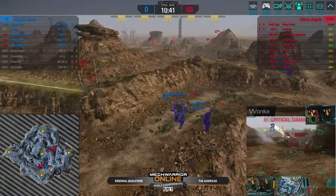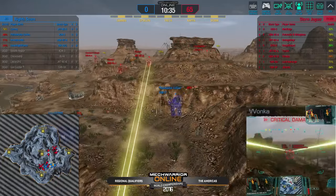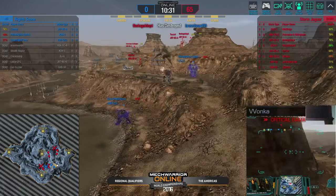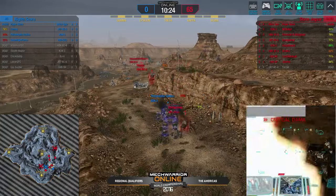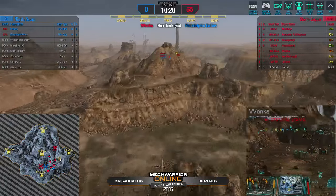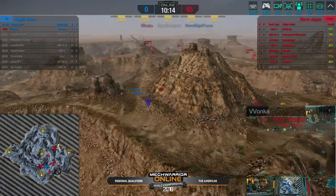Some great trades by Wanka in the Hunchback 2C, doing a great job keeping pressure on. This is inevitably going in favor of Storm Jaguar. The damage is just too much to bear for Nightscorn, and they are going to go down systematically as Storm Jaguar moves in for the kill. That was an extremely one-sided match. I was hoping Nightscorn would be able to get some ground, but Storm Jaguar just played this perfectly. I know these two teams have been scrimmaging each other and are very familiar with each other, and Storm Jaguar was just able to adapt the best and really bring it to them.